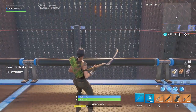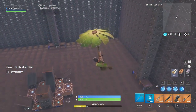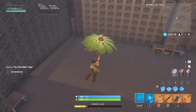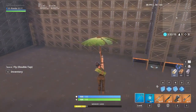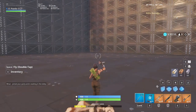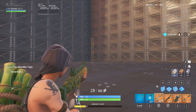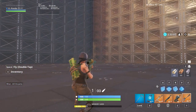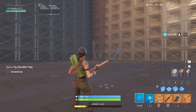Here's what it looks like in game. The glider matches the skin, the back bling — everything matches. Once we land you'll see the weapon wraps: we got the scar, a nice little pineapple wrap, the pump, P90, and a sniper. Let's get into the next one.